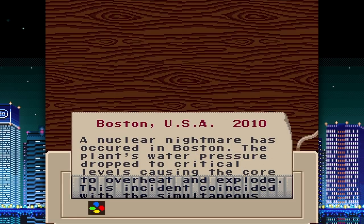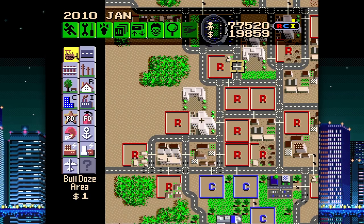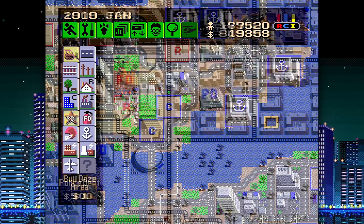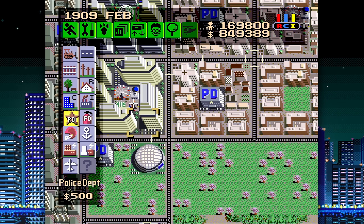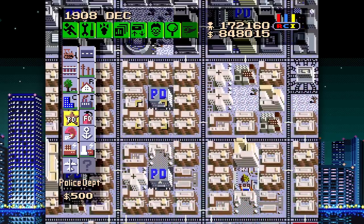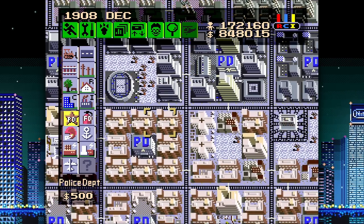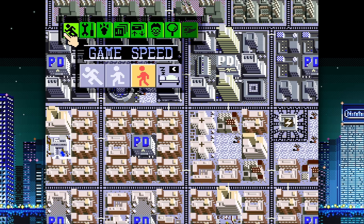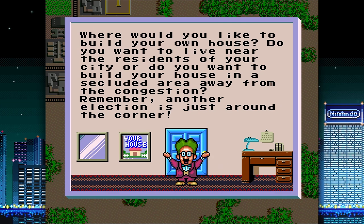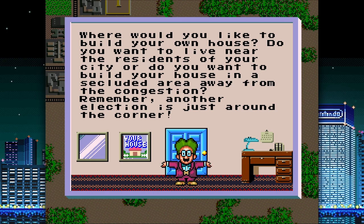The Super Nintendo version makes a strong opening argument thanks to its audiovisual prowess. A crack team of Nintendo pixel artists created brand new graphics, taking full advantage of the system's capabilities. Watching the seasons change to the tune of Soyo Oka's brilliant soundtrack is one of the most zen experiences in gaming. Not satisfied with just updating the graphics and sound, Will Wright and Shigeru Miyamoto teamed up to tweak the gameplay too, crafting the best SimCity possible on a console. New mechanics like bank loans, special rewards, and enhanced tiers of city services are major improvements over other versions of SimCity. Computer gamers wouldn't get these features until SimCity 2000.